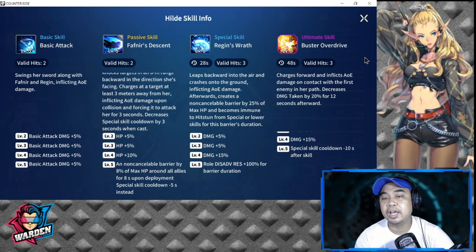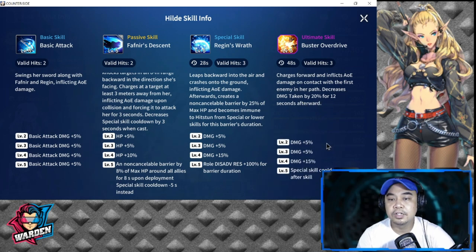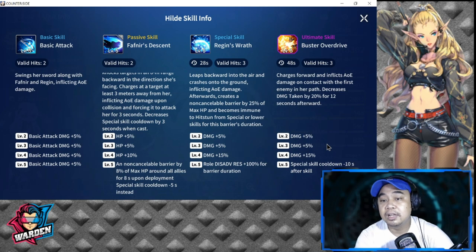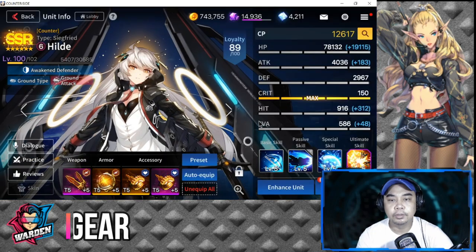Her ultimate skill, Buster Overdrive, has a 48-second cooldown and three valid hits. She charges forward and inflicts AoE damage on contact with the first enemy in her path, then decreases damage taken by 20 percent for 12 seconds. Skill levels 2–3–4 increase damage by a total of 25 percent, and the special skill cooldown is reduced by 10 seconds after casting — very strong.